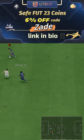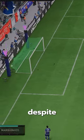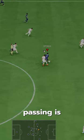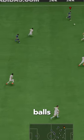U7 by code Zade, 6% off. His right foot shooting is great. Left foot has some weird animations despite being five star. His passing is pretty mid — he's got no curve so can't play great through balls.